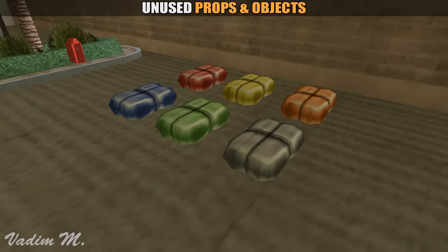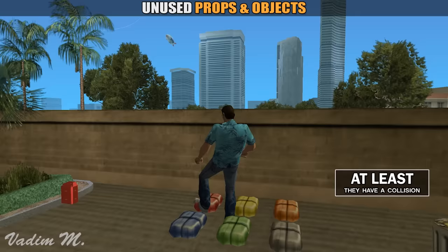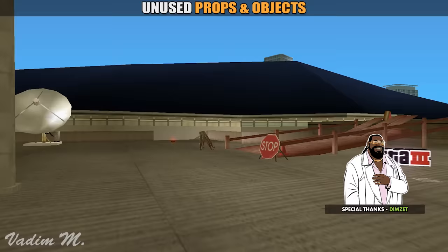Here we have six different packs of drugs, and the sad thing is we know absolutely nothing about them. Were they used in missions? We don't know. More of these props will be reviewed in a future part. A special thanks to Dimzett for finding these unused models.